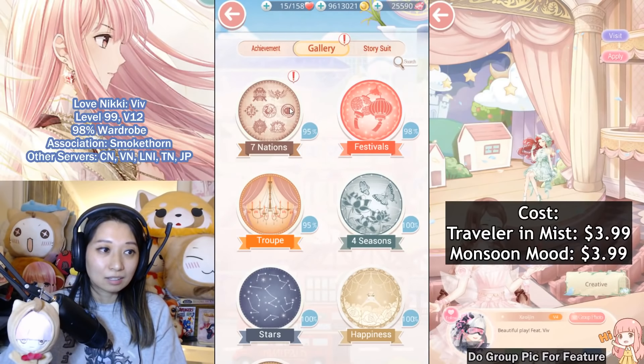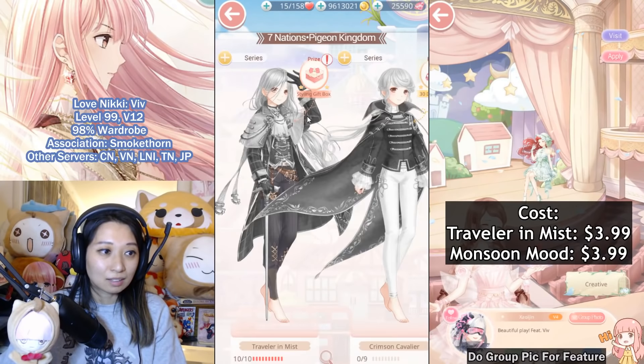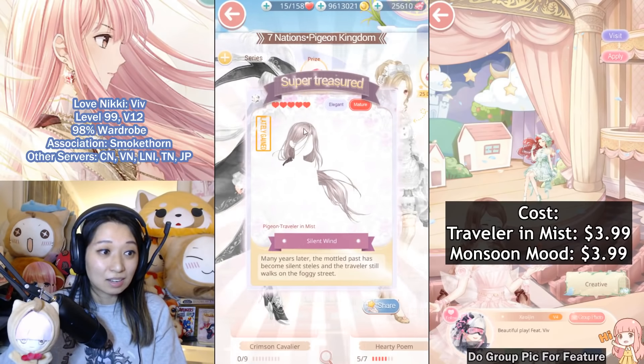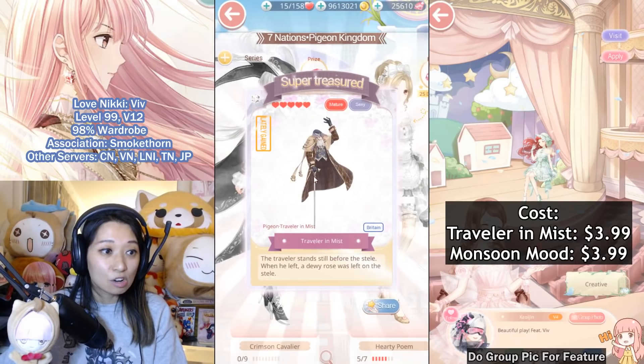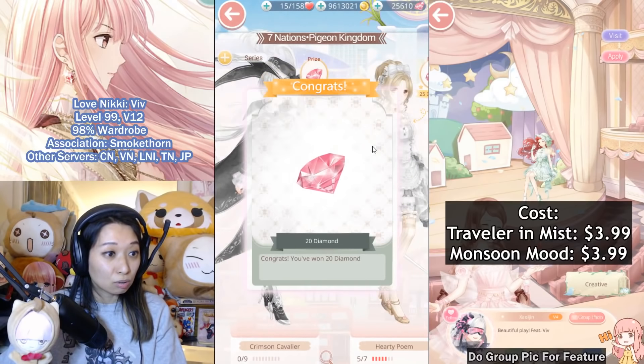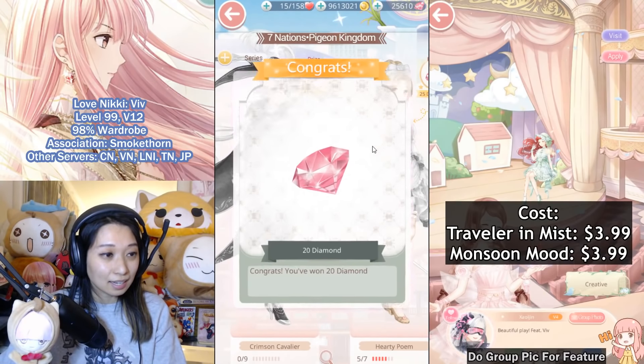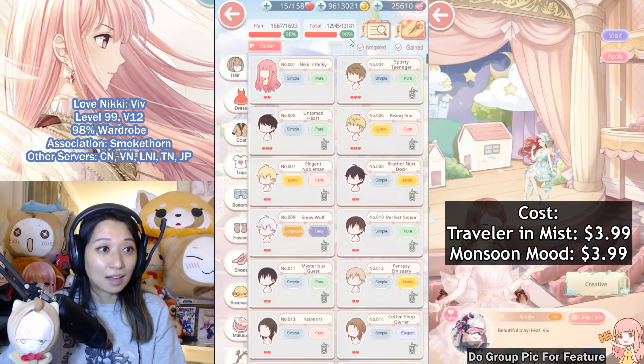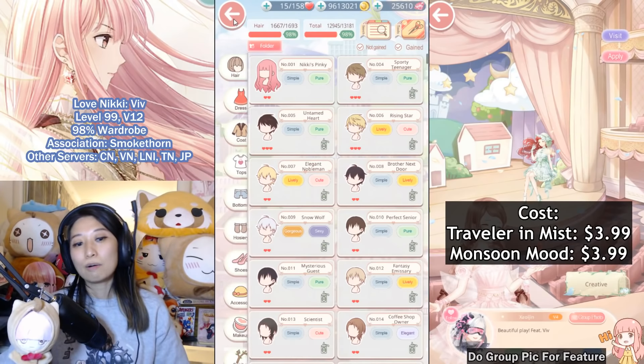Let's grab it under achievements — it's going to be under pigeon. Let's go, let's go, let's go. A special pose here — special dress pose, I think. And then I got some diamonds back for my troubles. Let's click wardrobe — 98% wardrobe. Dang it, it didn't go up!